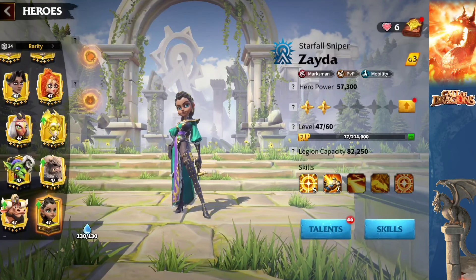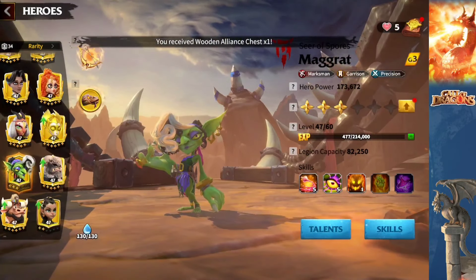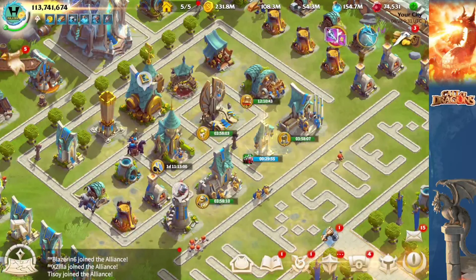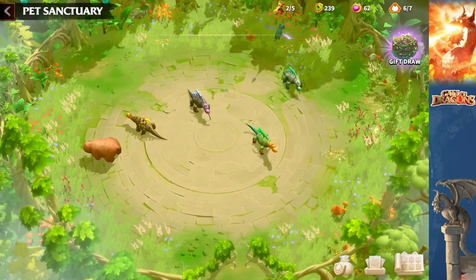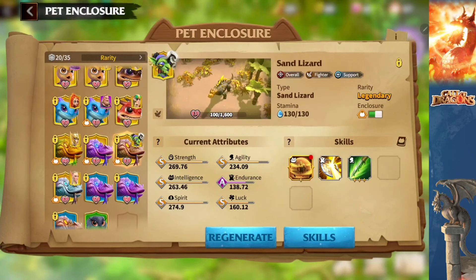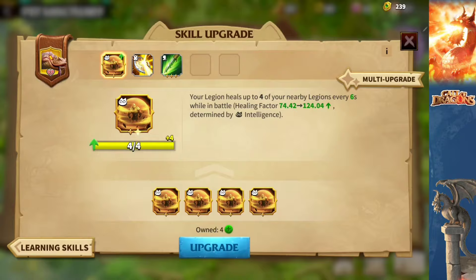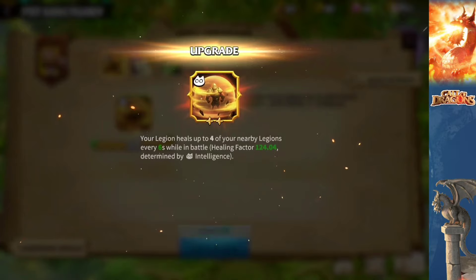So this is Zeta — I have gotten her to five-two. And we take a look at Margaret: she is 5-5-1. The plan is to get her to 5-5-5 and then eventually max her out. All right, Warriors of Tamaris, let's check out the Sun Lizard. We're going to take this one to two stars — this is the pet that I'm going to be using with Zeta and Margaret.